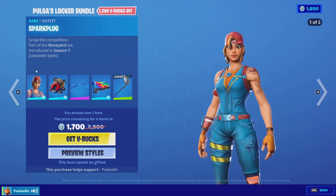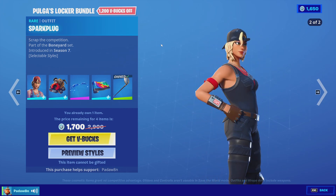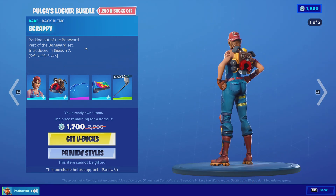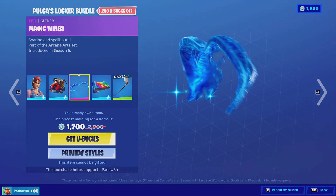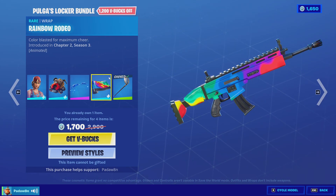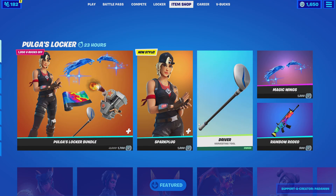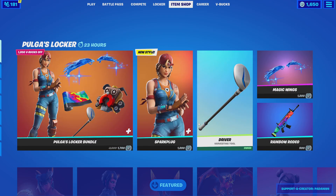We got the Spark Plug skin with two styles — it's a pretty neat skin, I really like it. The Scrappy back bling, the Magic Wings are really clean, the Rainbow Rodeo wrap, and we got the Driver pickaxe as well. I hope you guys enjoyed the item shop review, thank you so much for watching, and I'll see you guys next time — goodbye everyone!